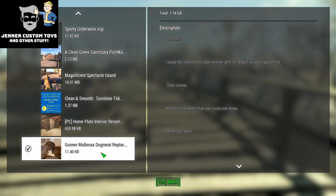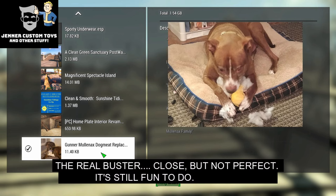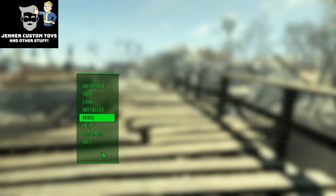I always, always wanted to play with Buster. He was a boxer-pit bull mix. This mod - Dog Meat Replacement - is a mod you can get, and there's other dogs on there too. Maybe there's one that looks like your dog. But this dog's a dead ringer for my dog Buster, and I can't wait to see if it worked. So let's go meet Dogmeat and hope it looks like my Buster.